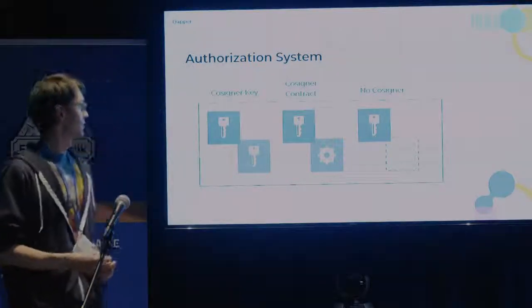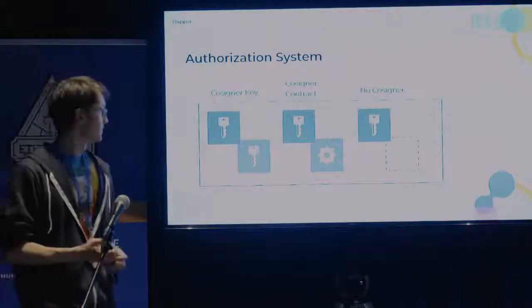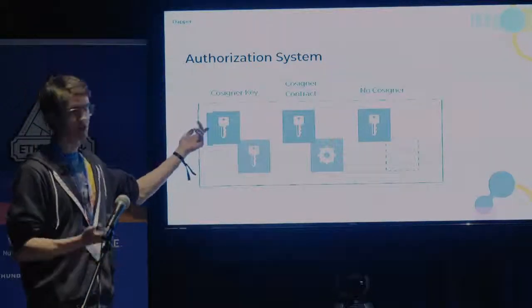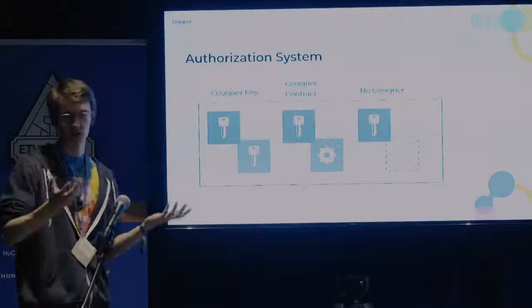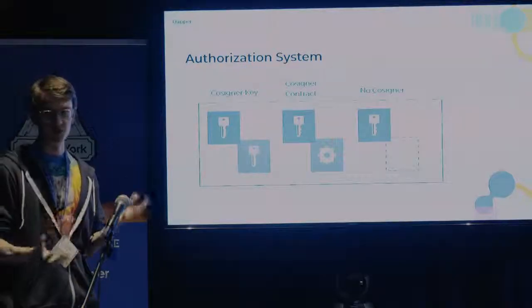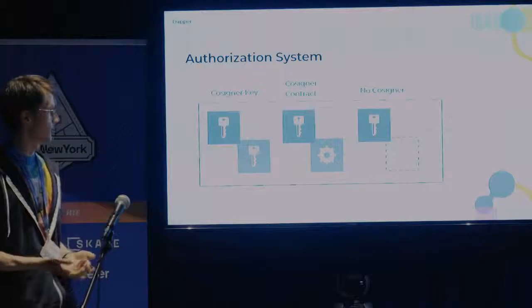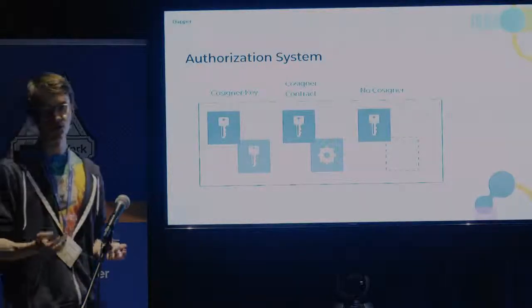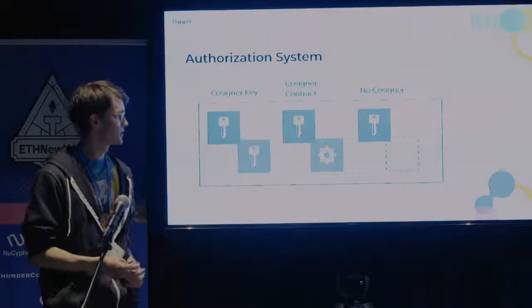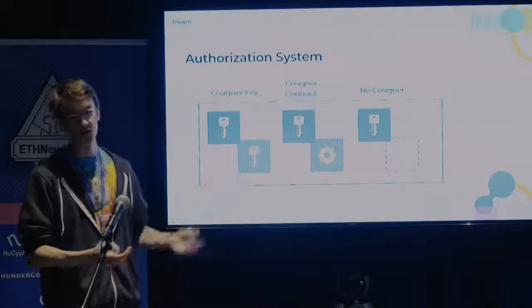Digging in a bit deeper into the authorization system: it's a two-of-two signature scheme. We call these child keys because they're kind of like sub-keys of the contract. You can have a child key with a cosigner key where you need both signatures to perform some action. Or you can have a cosigner contract. Or you can have no cosigner at all. We think most people are going to want to use those first two options, but you can still get some benefits from the contract without a cosigner.